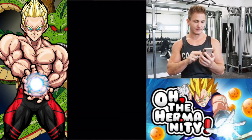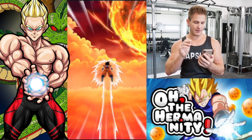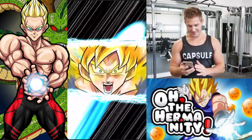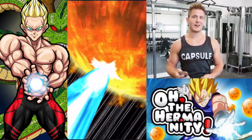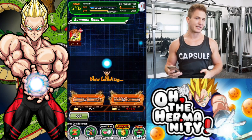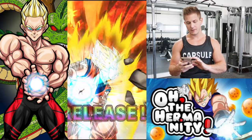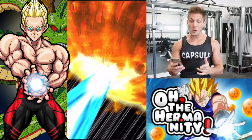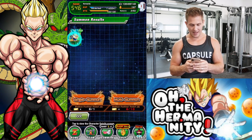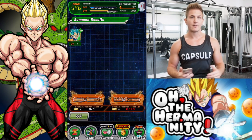Nope, dab on — go again. Come on. Damn, could have been a TUR. Trunks will have to take his place. Oh come on, come on. I'll use him to boost the super attack of my Android 16 — that's okay, tech Android 16. This looks promising. Rainbow release! Only a Super Saiyan 1 — come on. Okay, so there's at least that one SSR. I have another Super Saiyan Blue Vegeta that I can use to boost the super attack, so it won't go completely to waste.